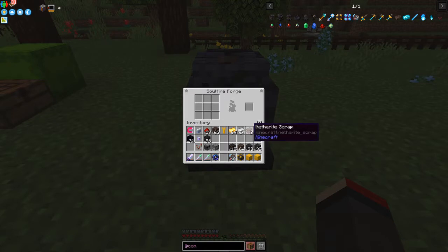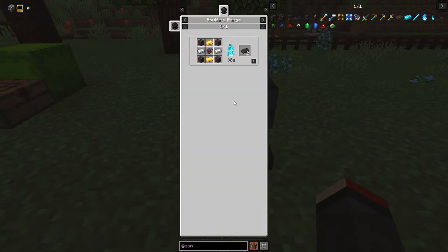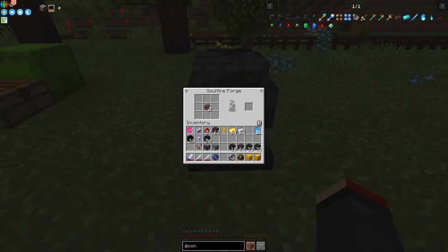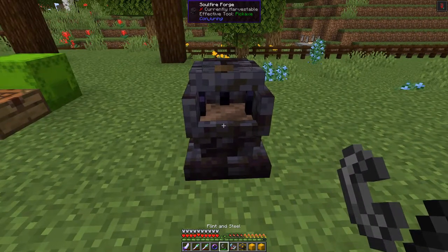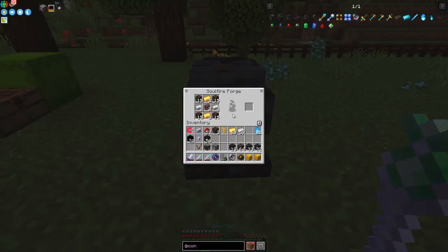For example, to make Soul Alloy the recipe is Soul Soil in the corners, Gold on top and bottom, Iron on left and right, and Netherite Scraps in the middle. I've got plenty of Netherite Scraps. Once the recipe is set up you have to ignite it - take a Flint and Steel and right-click the forge like that. If the recipe is correct it will start progressing.